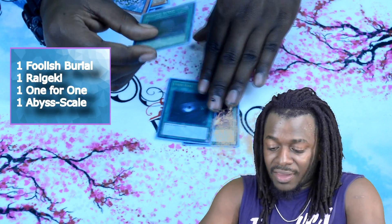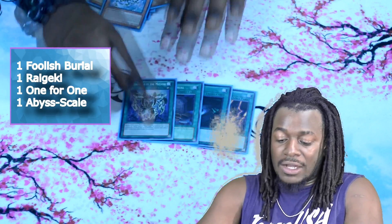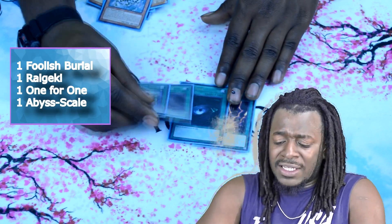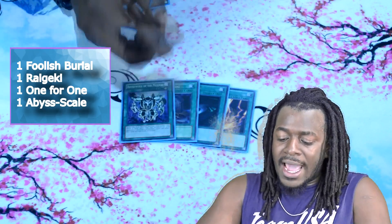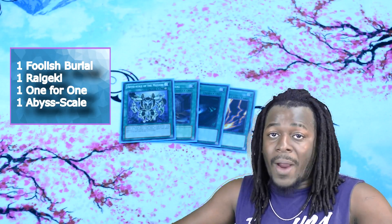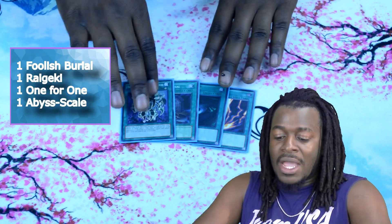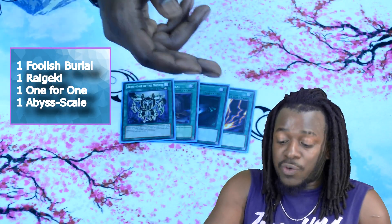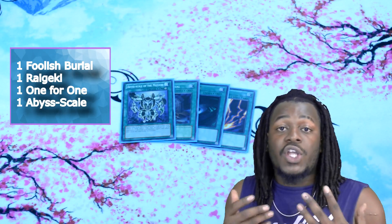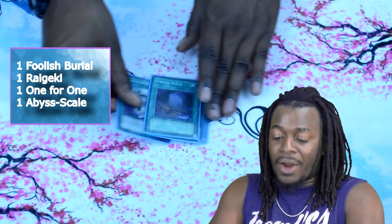That's it for the monsters. For the spells: one Raigeki, one Dark Hole — though actually I would take out the Dark Hole for One for One and leave the Foolish Burial, because Foolish Burial lets you send Nimble Angler and it's a free rank play. One copy of Abyss Scale Mizushi for the OTK play, which you search through your Abyss Megalo. Raigeki is for board clearance. That's going to sum up the main board at 40.